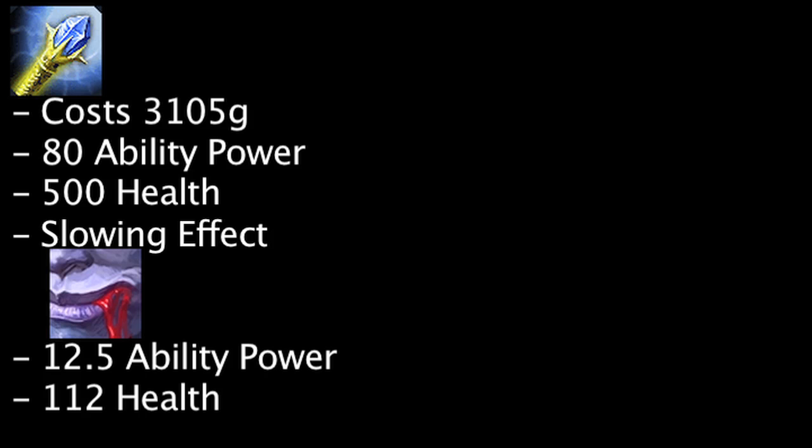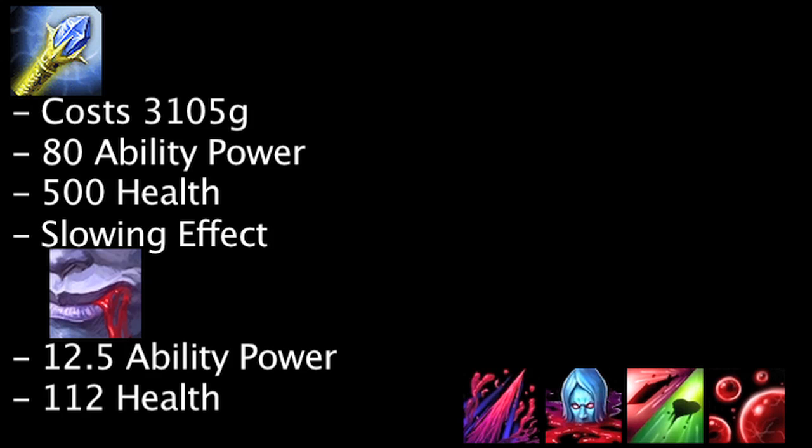A Rylai's Crystal Scepter costs 3105 gold and grants 80 ability power, 500 health, and a slowing effect. Vladimir's passive will grant him an extra 12.5 ability power and 112 health. A Rylai's Crystal Scepter will cause Vladimir's abilities to deal an extra 55.5, 45.9, 41.63, and 64.75 damage respectively.